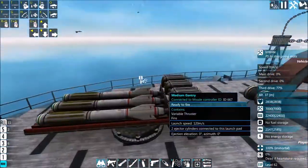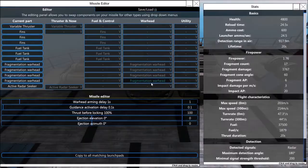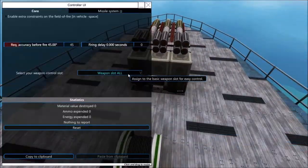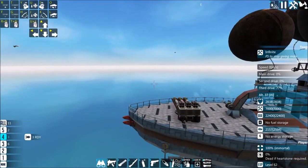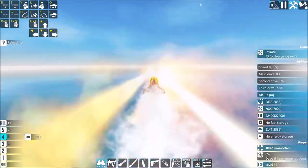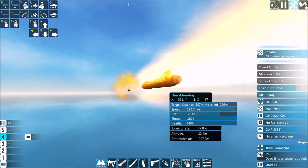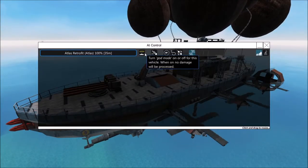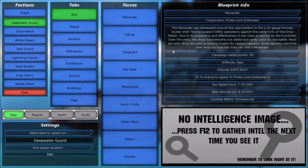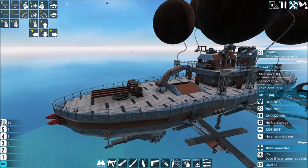We want these to be on weapons slot four, probably. They go. Sea skimming? Let's just say hello to our neighbor — friendly neighborhood Marauder.